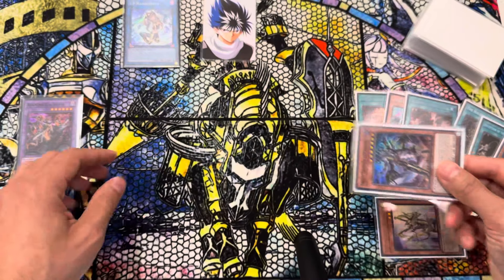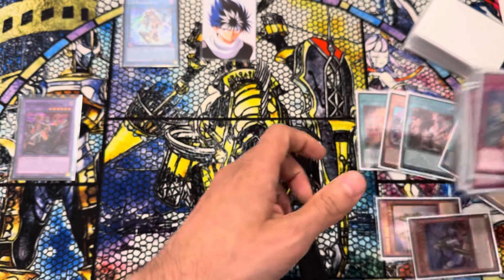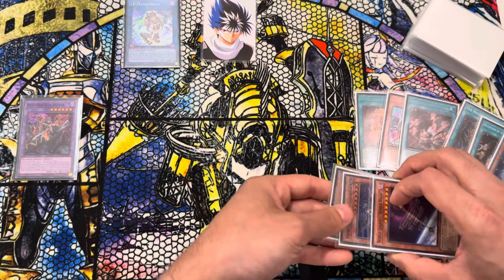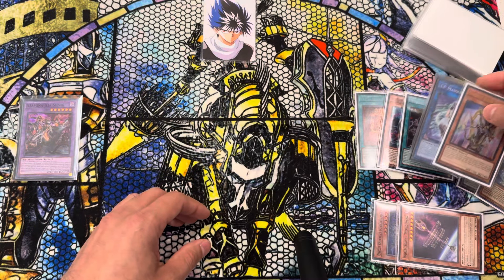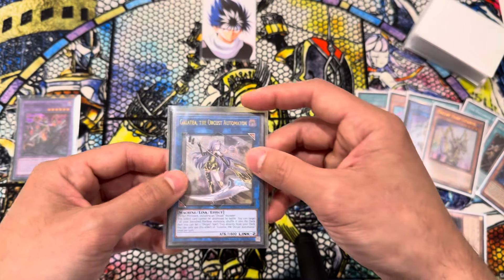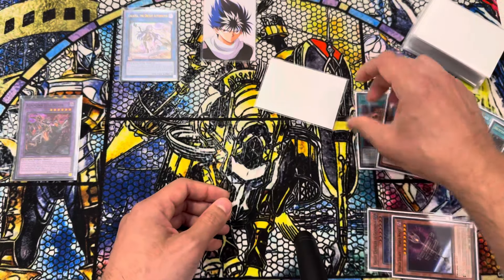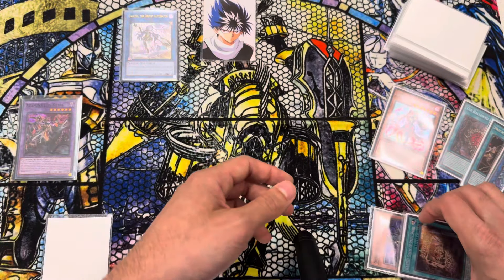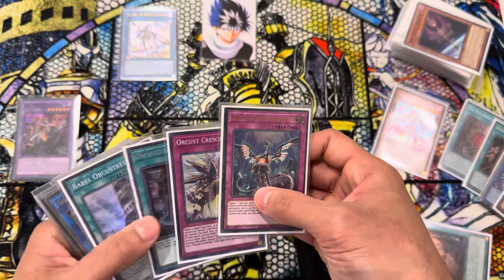And then we just go Nightmare — send World Wand. World Wand Effect — Special back out our Harpor. And now from here we can just link these two away and make our Galatea. Then we can do the same combo where we put the Deception at the bottom, banish the Wanted, draw a card, then Galatea Effect — put back the World Wand and set one of our traps.